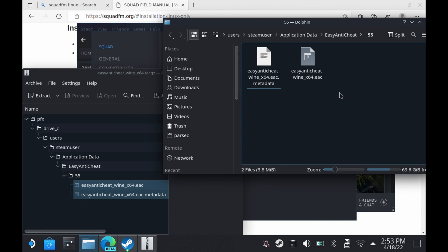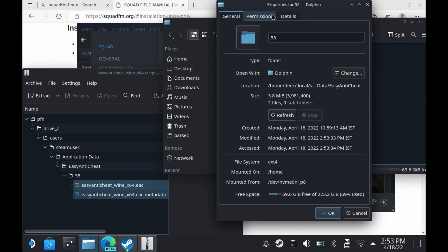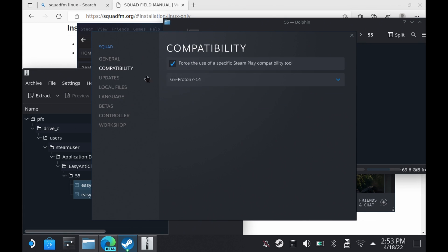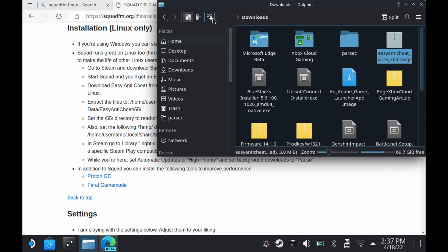The second part is you need to come in here and change the owner permissions to 'can only view content'. If you change the advanced permissions to modify or read-only, it also will not work. So make sure you just do it from that drop-down list. Then come into compatibility and make sure you're running GE Proton 7-14, which you can get through ProtonUp-QT, or you can try Proton Experimental.